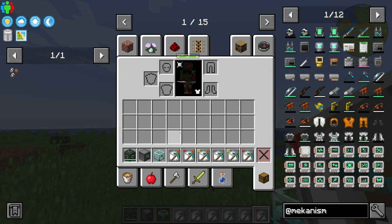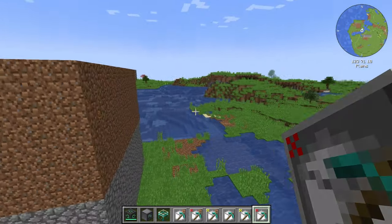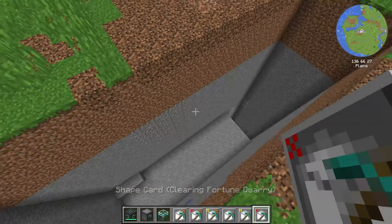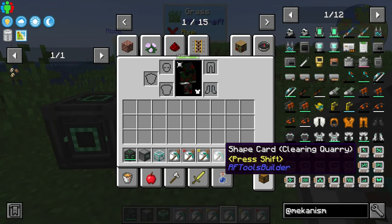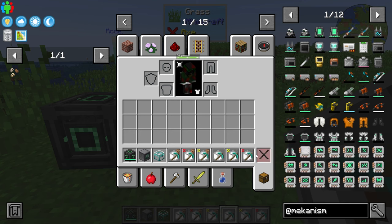Three of the shape cards are quarries, which means the block will be replaced with dirt, and three of them are clearing quarries, which means the block will be replaced with air. There are three different types: the standard quarry and clearing quarry, then there is the fortune quarry and the silk quarry.